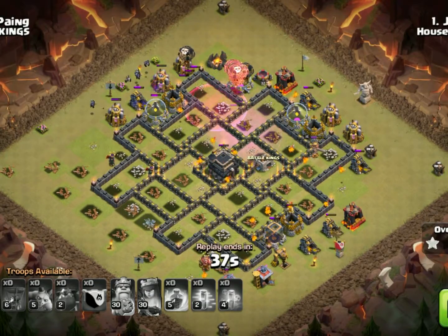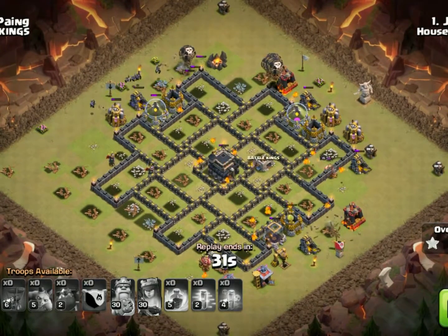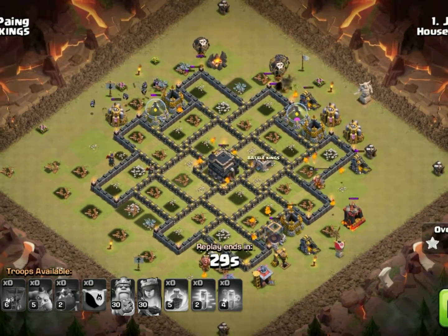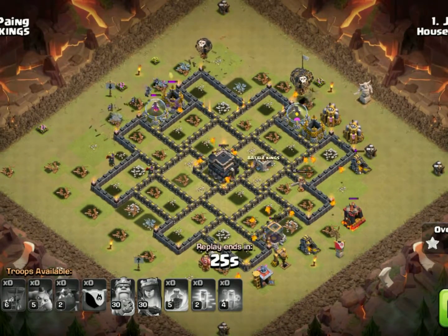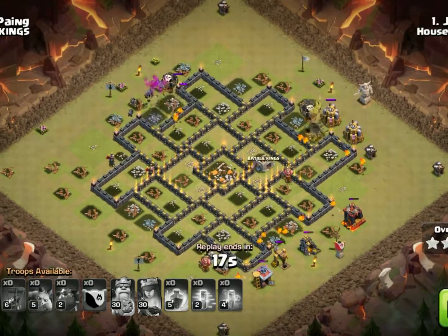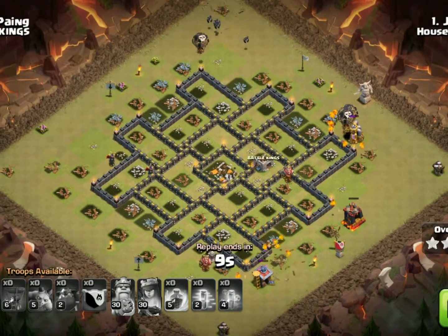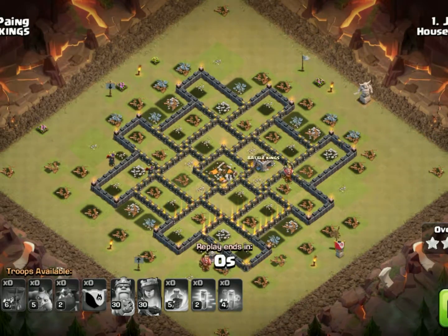We've got lava pups on the town hall, lava pups on the right-hand side, and balloons starting to clean up together. The attack was pretty clean and we've got the three stars. And there you go — Quattro Loonian.